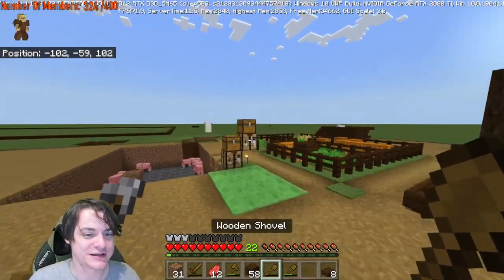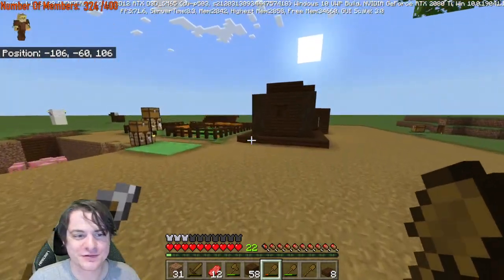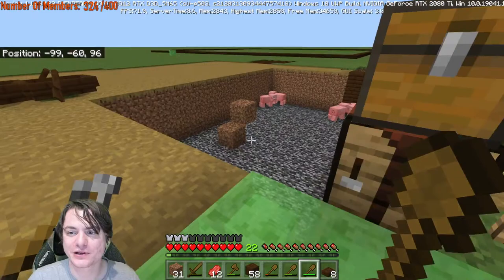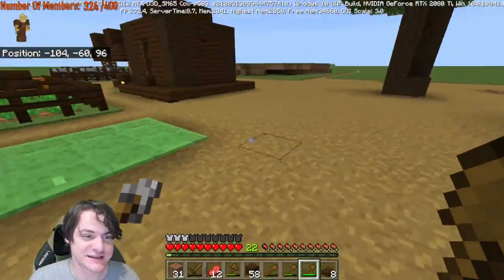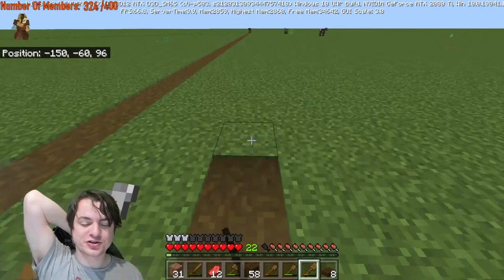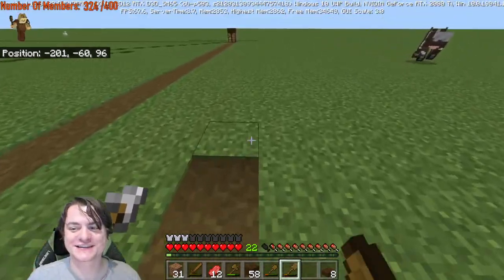Now we're gonna grab a few more shovels, because we can never have too many shovels. Then we need to make some trapdoors. Can we bounce a bit? Let's just decompress. Things are good! "Have you heard of a paloma?" says Unplanned Baby. I don't think I have — that sounds interesting. Oh, I know what the problem is — this is actually the corner of the shoveling we need to do. I need to follow this all the way down right here.